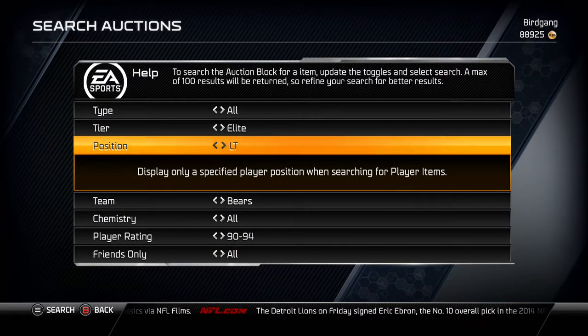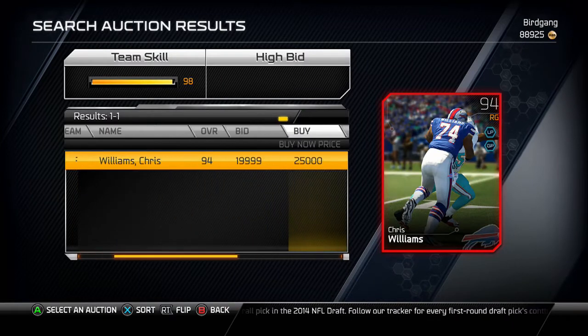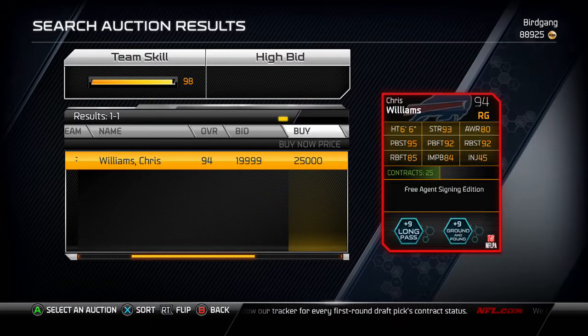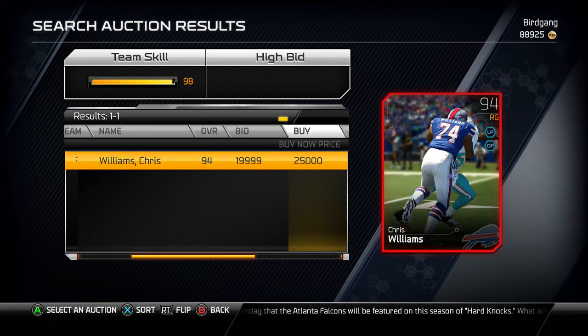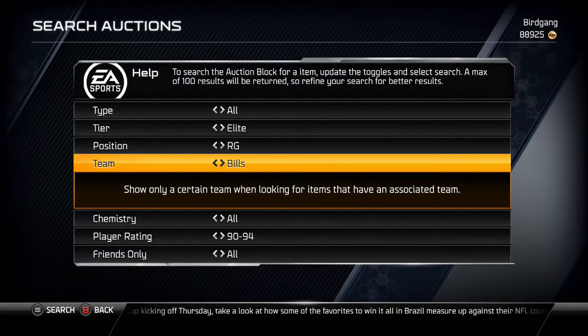Next is a right guard for the Buffalo Bills — it's Chris Williams. There's one on the auction block for 25,000, but that's probably just the only one up so people are trying to gouge a little. He's got long pass and ground and pound chemistries, and he's pancaking a Dolphins player in his card art. He's better at pass block — pass block strength and footwork are both high — but run block strength and footwork are lower, and impact blocking isn't too good either. 25,000 is way too much for him.